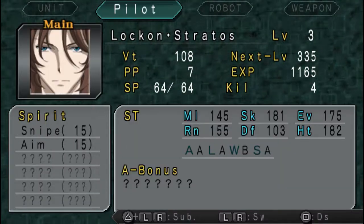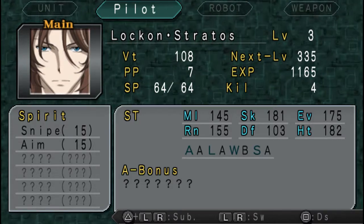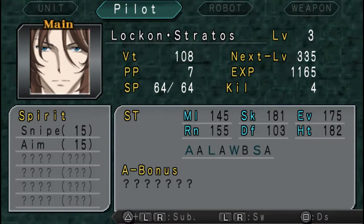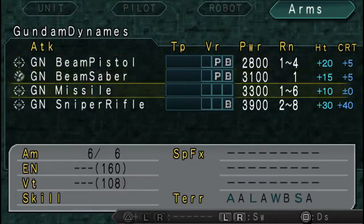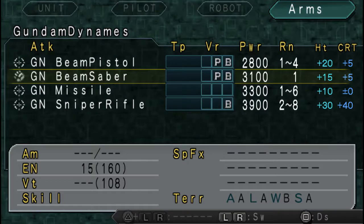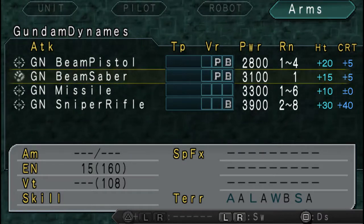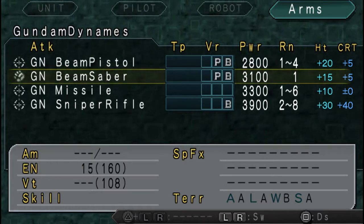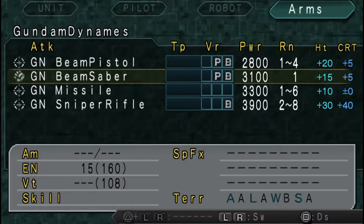By the way, the Snipe skill and anything that increases your range — whether from power parts or optional parts — cannot increase the range of range-one attacks. It has to be one-to-two range or larger. If a weapon is only range one, then its range can't be extended.